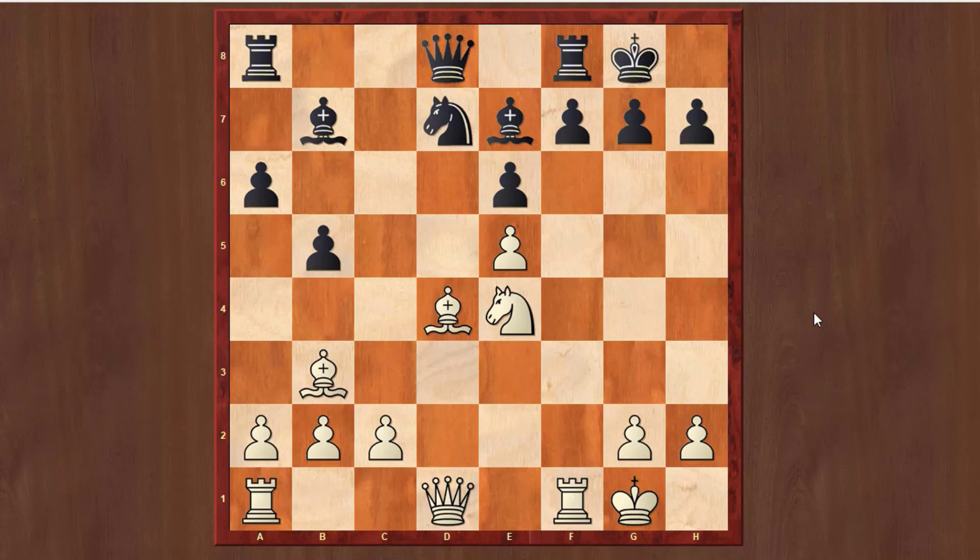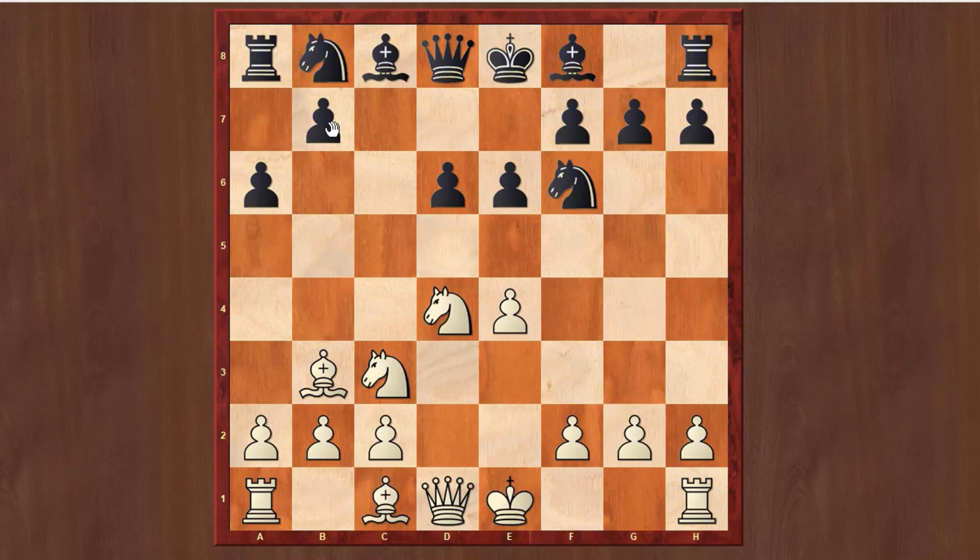The main line goes Nd4, and after Bb7, Nd6, there are some very big complications. But in general, if Black finds the best move he will equalize — but it is very tricky to know all the best moves for Black. Apart from this move, of course, he can play b5.